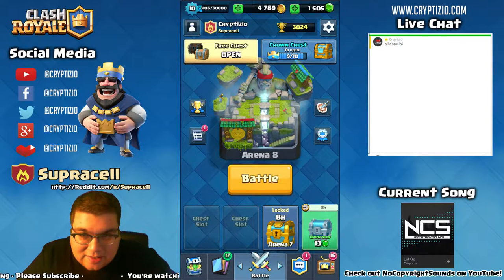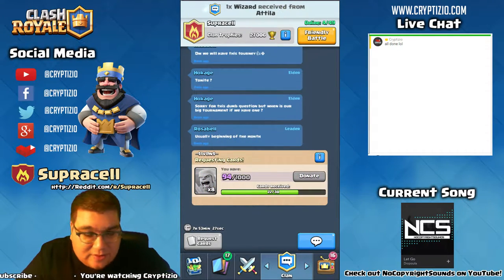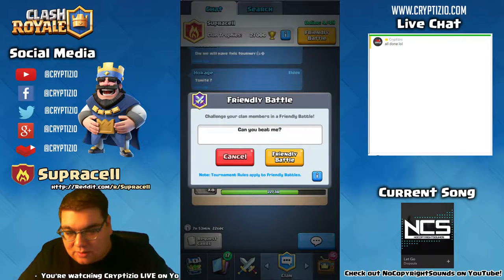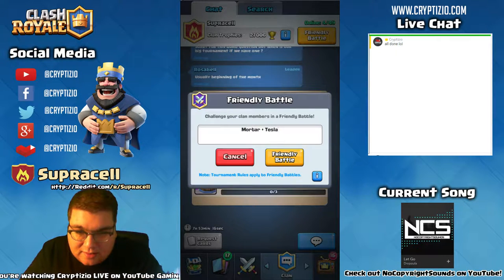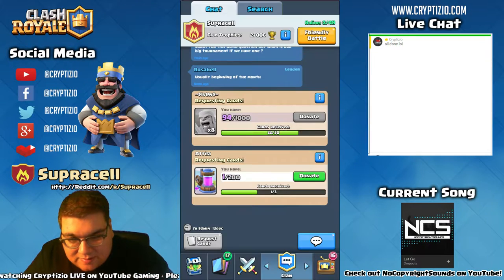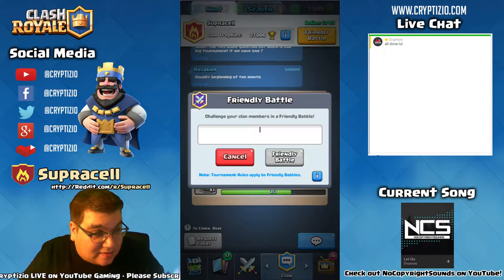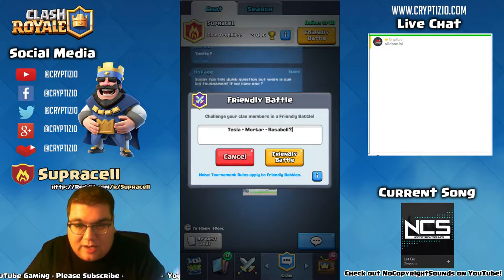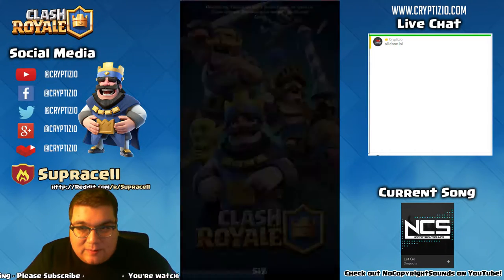We got a free chest — we'll take a look at that after the tutorial. If you're in a clan, always donate to your friends; it's free gold. Let's go ahead and start a friendly battle. I'm going to start one with Rosabelle — Tesla plus Mortar. My clan has a habit of sniping matches, so hopefully we actually do get Rosabelle.